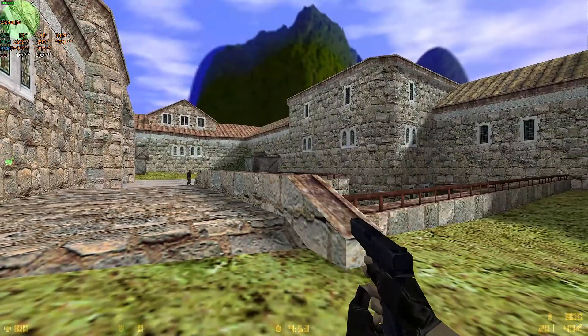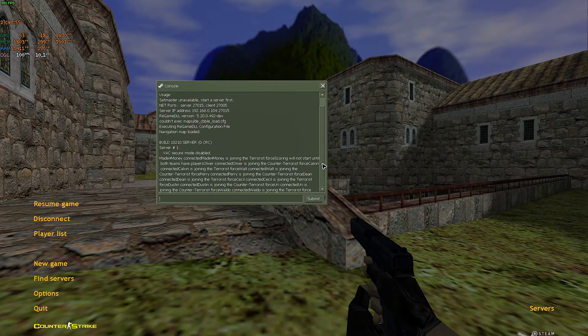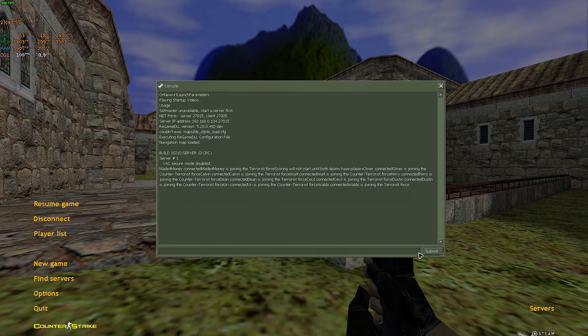To be able to kick a bot, just go ahead and open up your console. This is your console right here. The default key for this is tilde — under the escape key on your keyboard — to bring up this console.